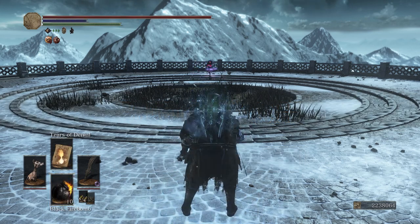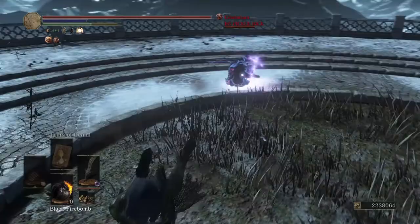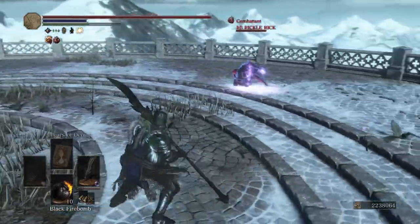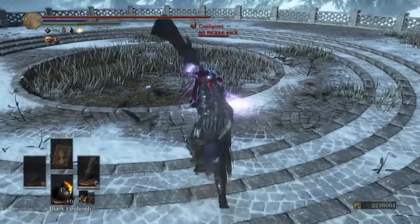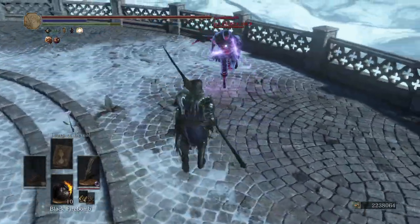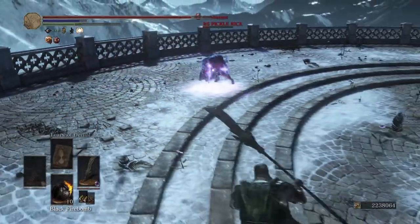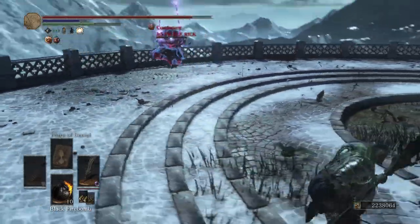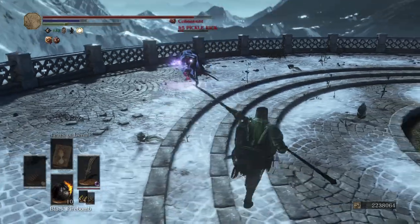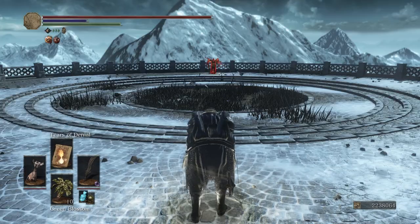Next up in the arena — we've got a dark moon blade on a Kirion Uchigatana. Alright, Pickle Rick. And that R1 combo is another R1 roll catch — pretty damn awesome.